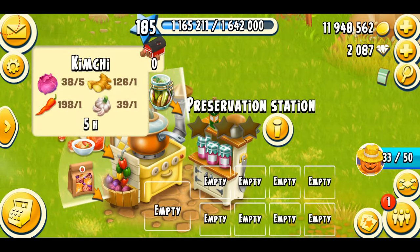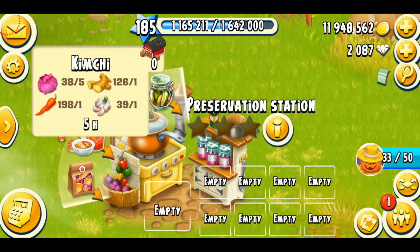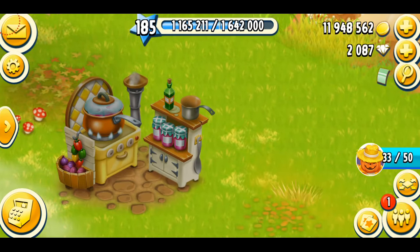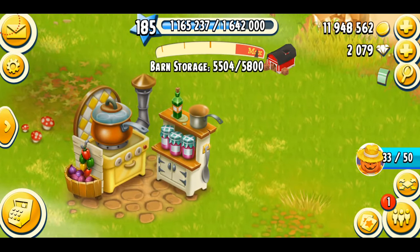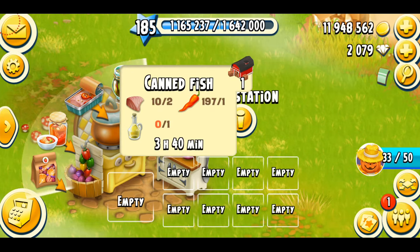The next product, which seems to be the favorite of most people I've seen, is the kimchi. You need five cabbage — lots of cabbage is going to get used here — one garlic, one ginger, and one pepper. It takes five hours, and it costs eight diamonds to speed it up. 26 XP for the kimchi — that's not profitable at all in terms of XP. I got more XP from the canned fish.